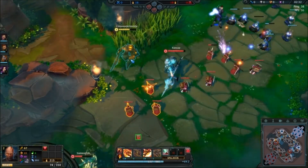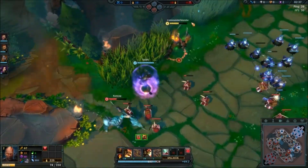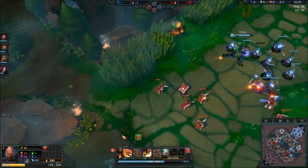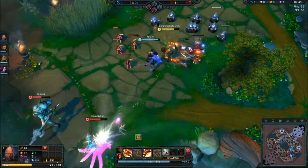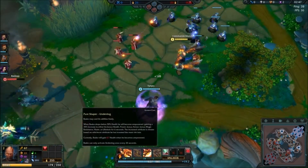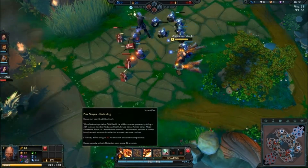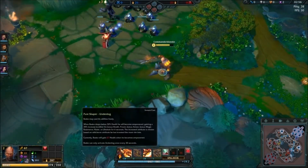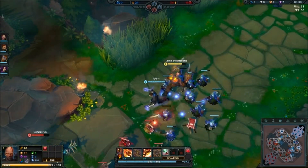I nearly forgot his passive — it's one of the more interesting passives. When he goes below 50%, whichever stat he has invested the most money in — between health, power, bonus armor, magic, assist, haste, or lifedrain — he gets a bonus. And since I bought life, of course I'm going to get health.